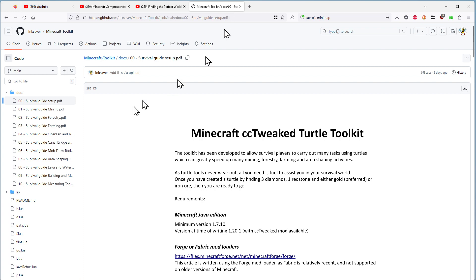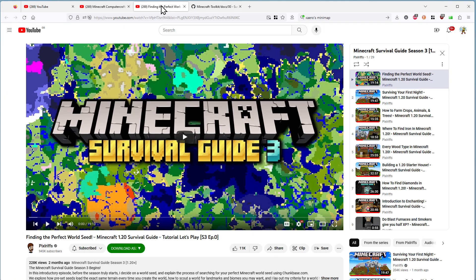I'll put all the links for this. So we've got 10 guides for the different interfaces there. Now the world that I was just showing you is based on this series by Pixel Rifts, and I'll put that in the link. So I've used the same seed that he gave here in the 1.20 Survival Guide, which is a very good series. So if you're relatively new to Minecraft and not overly familiar, I thoroughly recommend this. I will be making references to some of the stuff that he does over this series.